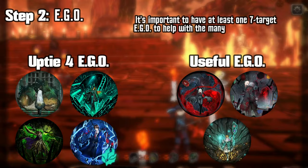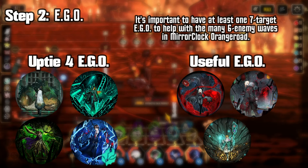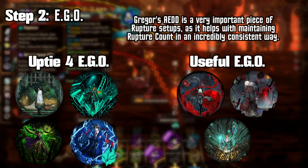In terms of Ego, it's important to have at least one Ego that can target 7 enemy slots, preferably either Yisang's Sun Shower or Ishmael's Blind Obsession. However, if you are against purchasing the Season Pass, you can get Otis's Ebony Stem for Ego Shards in the Dispensary as a very slightly worse alternative. This does mean that you will need to get at least one Ego to uptie 4. The only non-AoE Ego that is worth getting to uptie 4 for this railway is Gregor's AEDD, and only if you plan on using rupture strats.